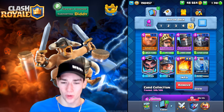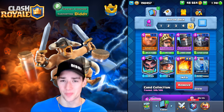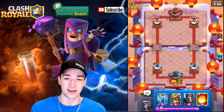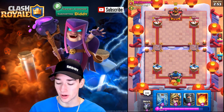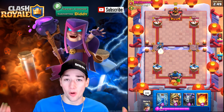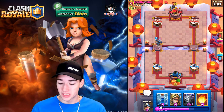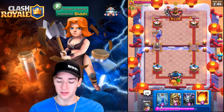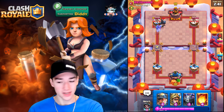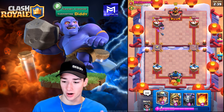Let's get into match number one and show you what's up with Giant Double Prince Bait. This is a deck I haven't used in a long time, but I saw its win rate and it has got to have a spot in the top five. We see a Fire Spirit — we're just gonna Dark Prince this dude. He almost takes out the Dark Prince's shield. We see a Dark Prince of his own, and the Log comes down. We go ahead and Zap — our Dark Prince charges, and that was a beautiful usage of our Zap spell.